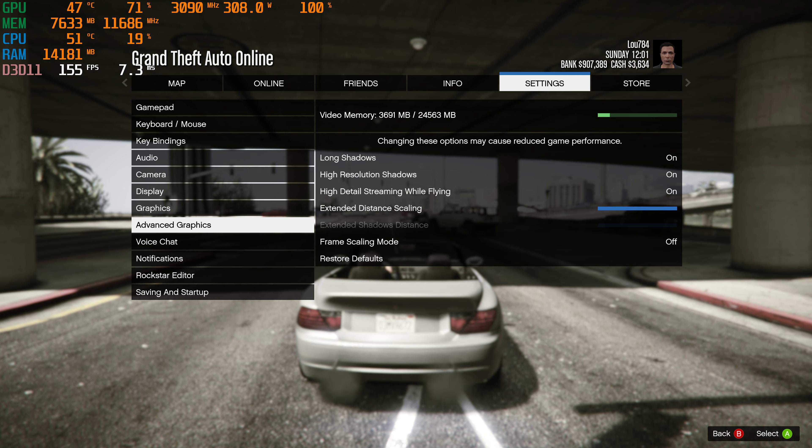And then advanced graphics settings, everything's maxed out. For some reason it won't let me extend the shadow distance, I'm not sure why. So we'll do 4K, we'll do 8K, and we'll mess around with different resolutions.